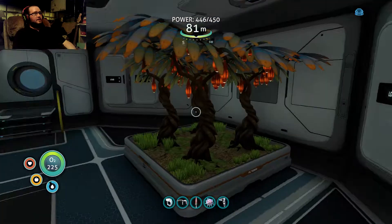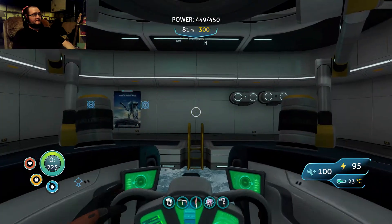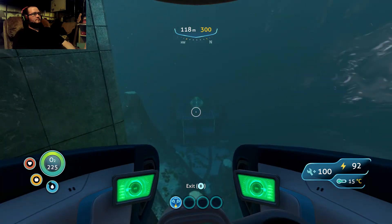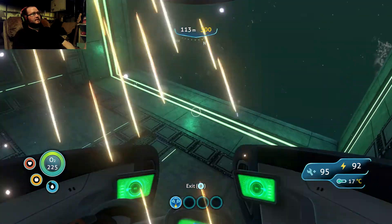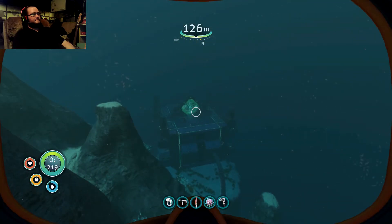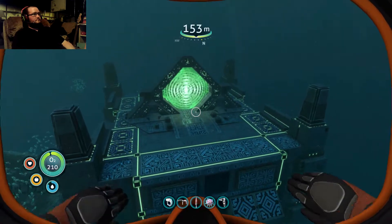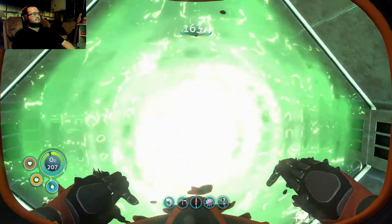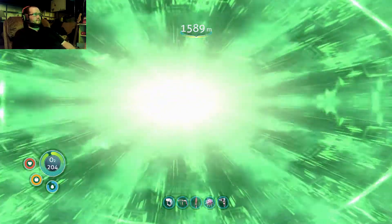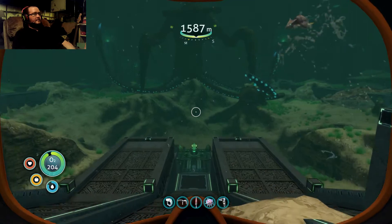We now have the hatching enzymes. We are going to go back. We're gonna leave our seamoth outside the portal this time, because it's not gonna happen twice. All systems online. Let's put the seamoth in the dock right here. Kinda scared me for a second, honestly. All right, we're back — time to give her babies the hatching enzymes.